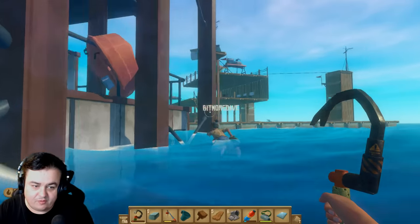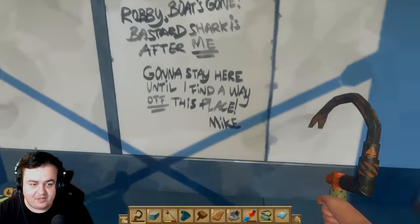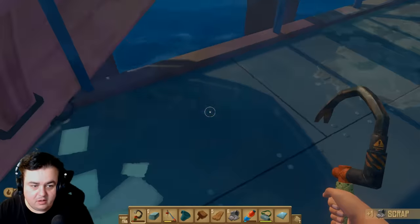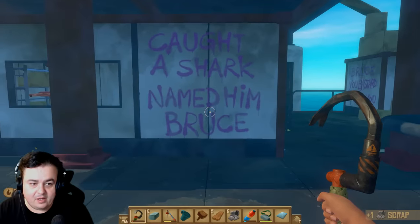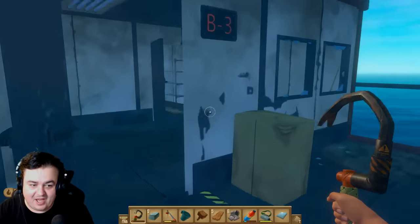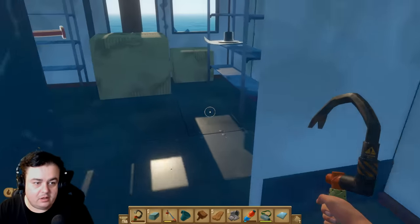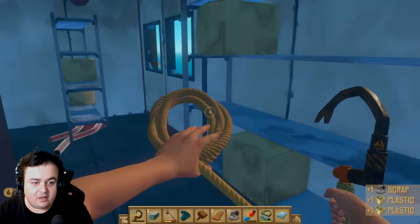The structure has to have some sort of cool stuff, right? Oh my God, they left a message for us. Oh, they left a message for Robbie. Whoever he is. I love how on the surface you could just tap stuff and pick it up. Caught a shark, named him Bruce. I like this guy. Bruce, you bastard, I got you. All right, there's not much. Just bits of scrap, really. Some plastic.